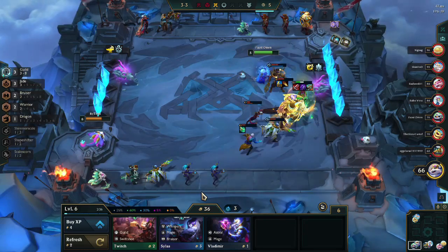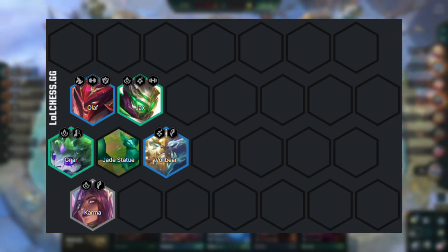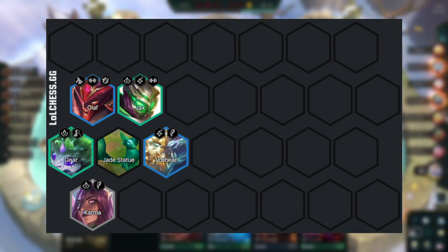Let's start with the early team comp you will have to build. Field Karma, Gnar, Jax, Olaf, and Volibear. You can use Volibear as the carry for the items you will later put on Shiyou.